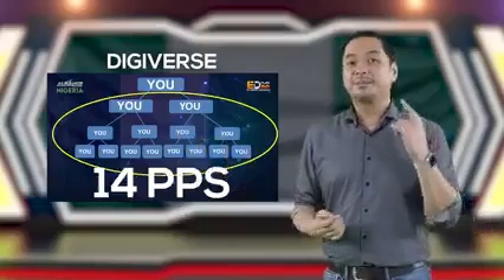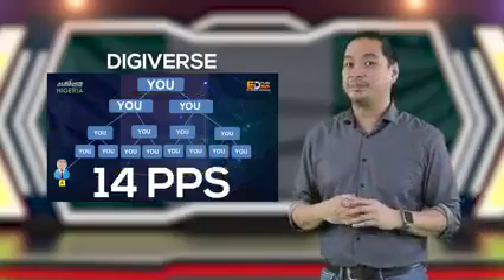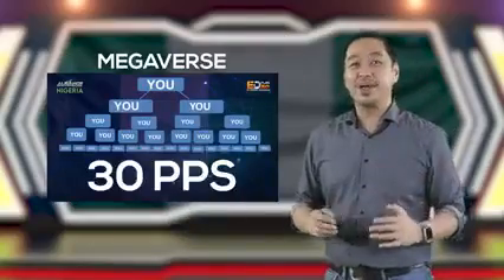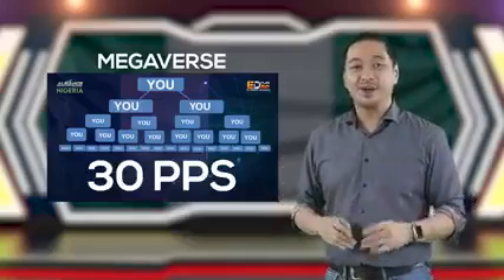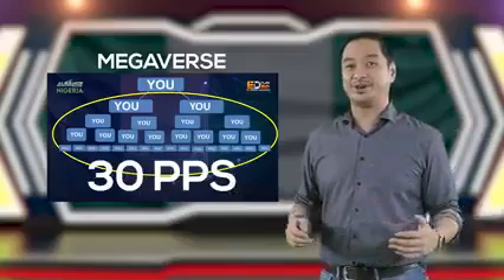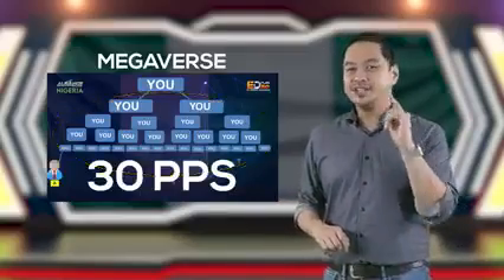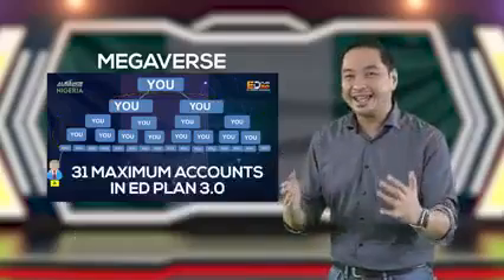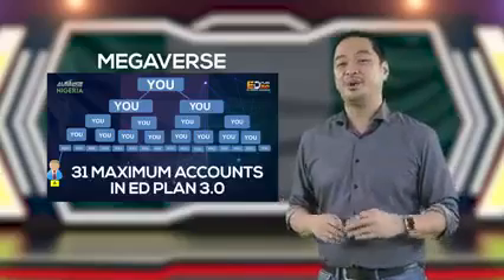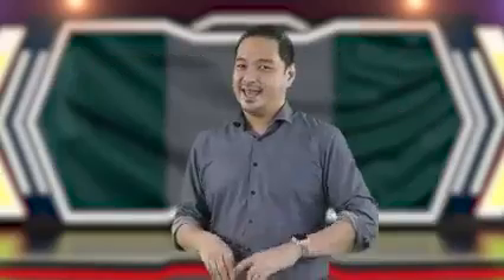And again, the person you sign up will be connected to your PPS. Lastly, if you purchase a Megaverse package, you will be rewarded 30 Performance Privilege Slots when you sign up just one person who will purchase any of the AdPlan 3.0 packages. This will give you a total of 31 accounts, which is the maximum number of accounts in AdPlan 3.0.